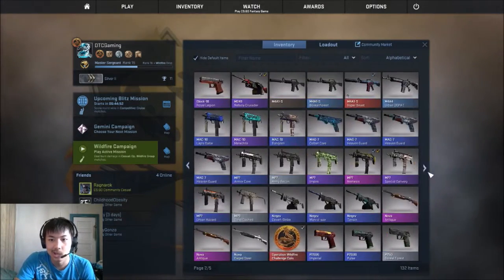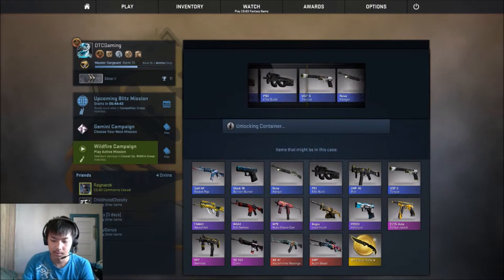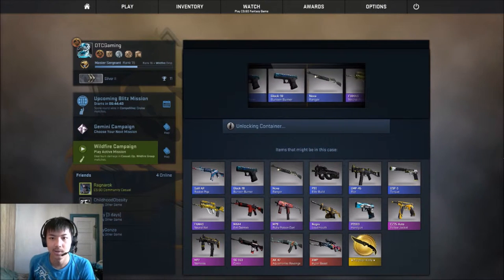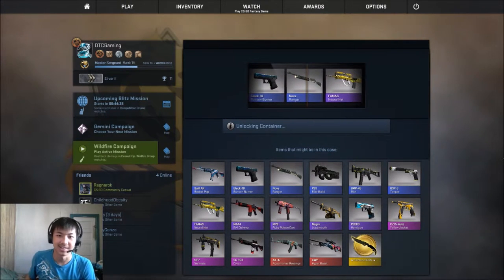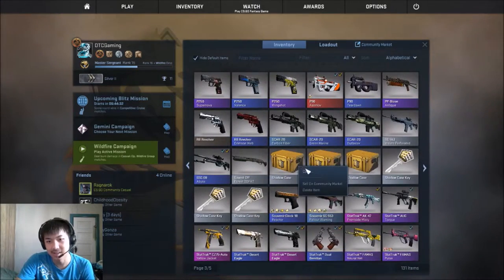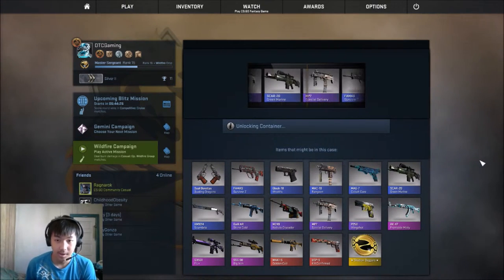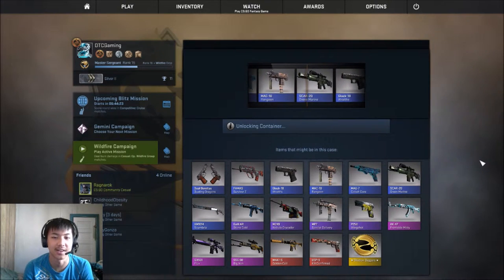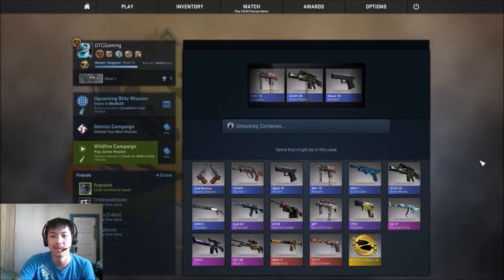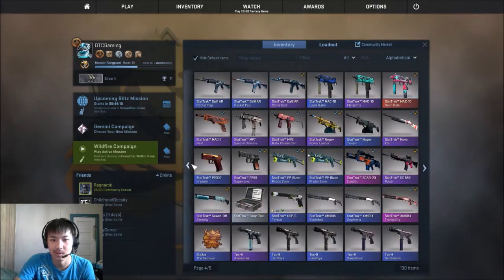I already have a Glow AR Stone Cold, so I could care less. Okay, Valchian. Oh my god — so I'm not getting too many good skins. I don't want Green Marine because I already have the freaking... whatchamacallit. Cardiac.